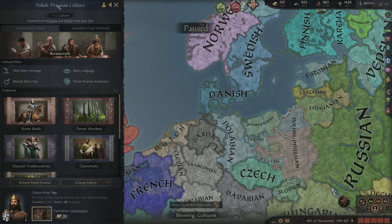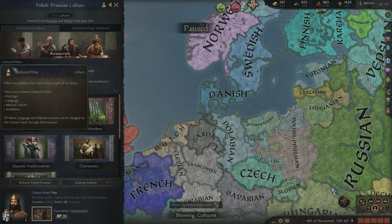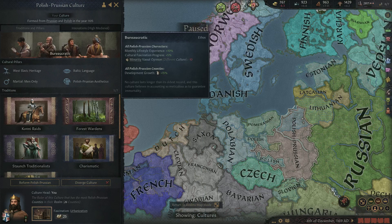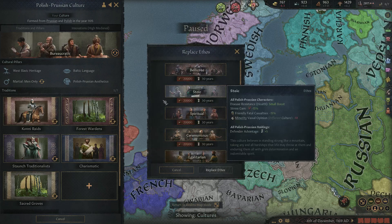We can see that this Pearl of Prussian was formed with a hybridisation of Prussian and Polish. We have an ethos here, which for us is bureaucratic, and we've got cultural pillars and traditions. An ethos is kind of a set of perks — a set of perks for everyone in the culture. They all share these perks.